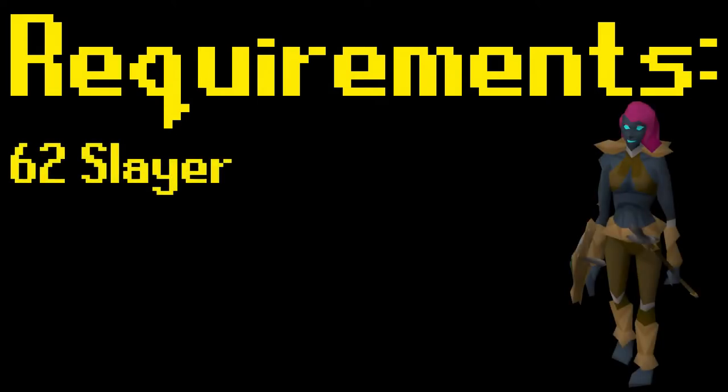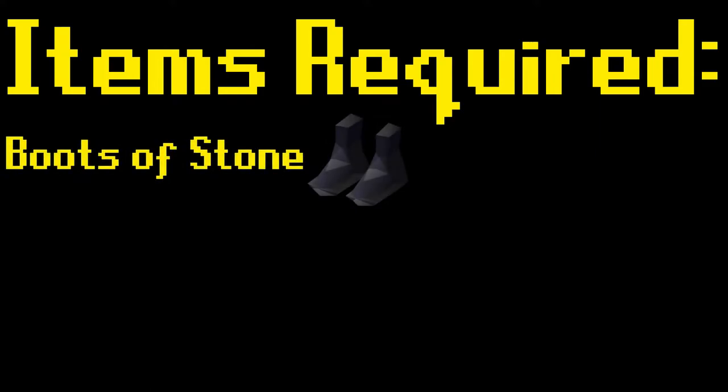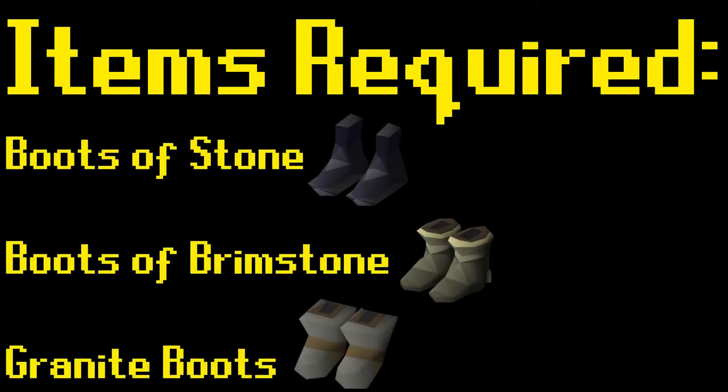To slay worms, you will need level 62 in the Slayer skill. You will also need to partially complete the Clients of Kourend quest for access to Kourend. As far as required items go, you will need Boots of Stone, Boots of Brimstone, or Granite Boots. Boots of Stone can be purchased from any Slayer Master. If these boots are not worn when in the area that worms can be located, you will take damage from the hot ground there.